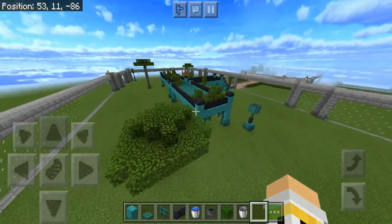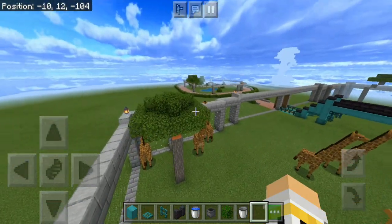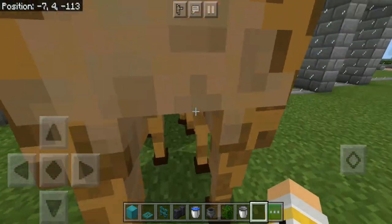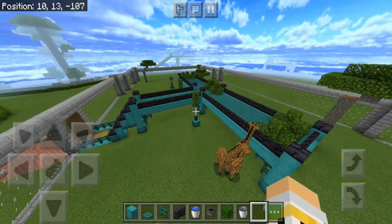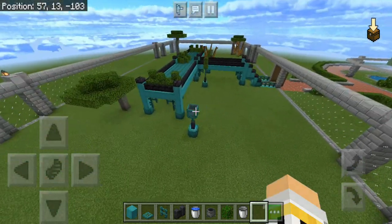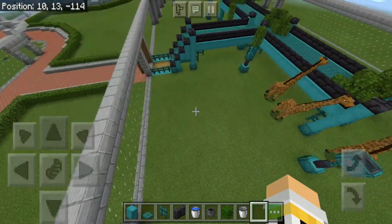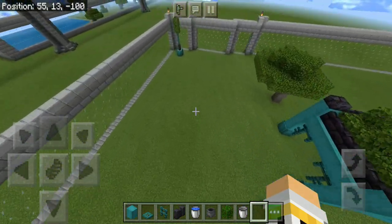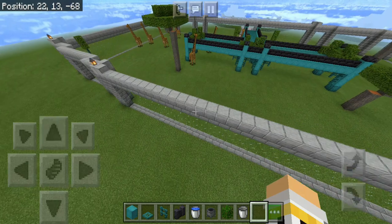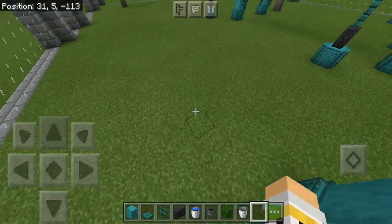That is most of the enclosure done. For some reason, all the giraffes seem to be accumulating and just staying in one place having a meeting — they haven't heard about social distancing. What I'm going to do now is add small details like bushes and rocks off camera, since you guys have seen that a billion times, then I'll show you the remaining details.